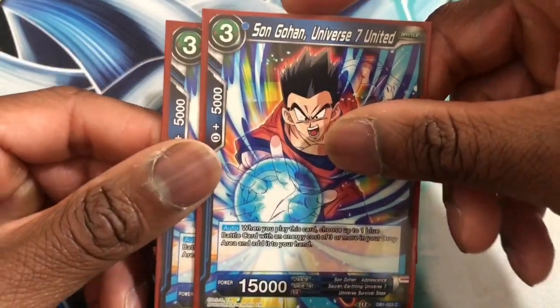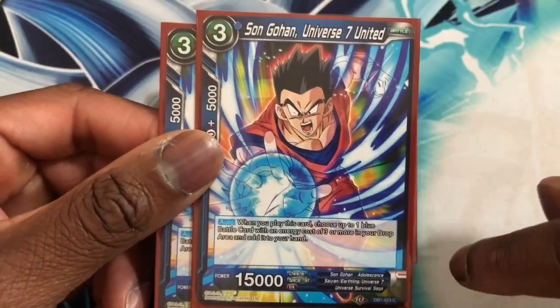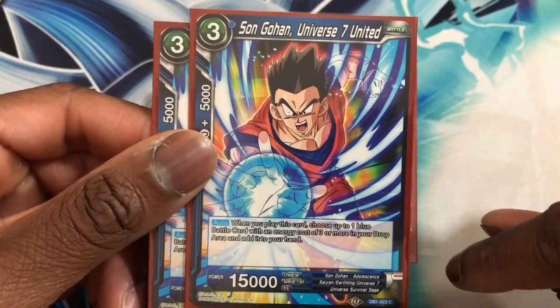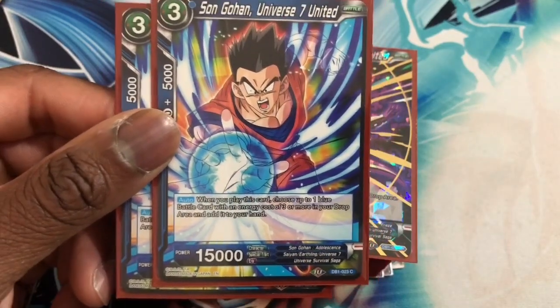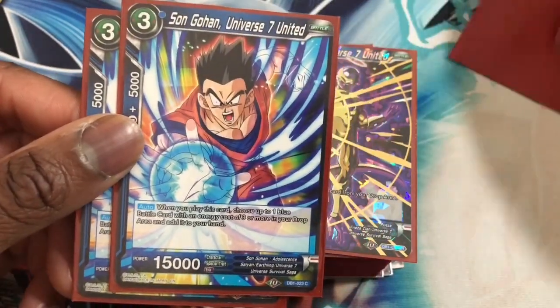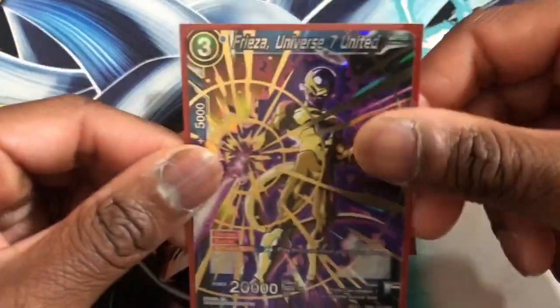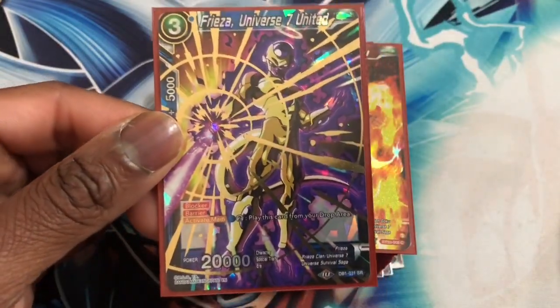Next we run two Son Gohan Universe Seven United. We're playing this card from the leader — we choose a battle card with cost three or less, bring it to your hand, and basically go back and forth. We add the Piccolo back and then use the leader to play it again, so we can send another card to the bottom of the deck. Next we run Frieza Universe Seven United — the main goal is that our leader has his skill, so we play U7 Frieza and when he swings they block.